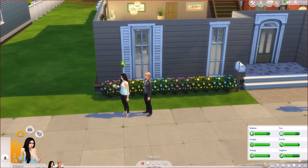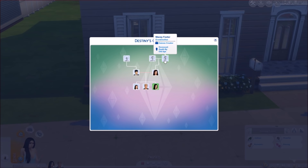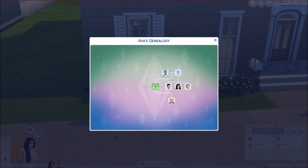Let me show you guys the family tree. Here is Macy and Derrick — these are the two Sims we started with in Season 1, my very first let's play ever. Macy ended up marrying Derrick, but she did have a child with Don Lothario first — Ava — who has passed away. She made a mistake, they broke up, and Ava continued to see her dad a lot, but Macy and Don really didn't have much to do with each other after that.